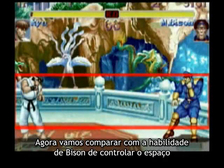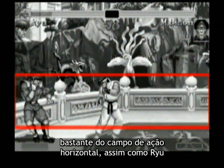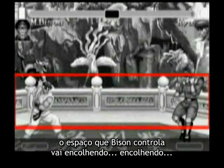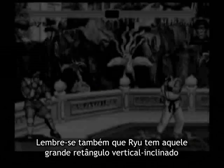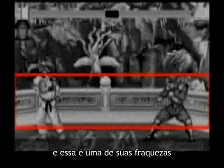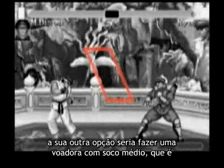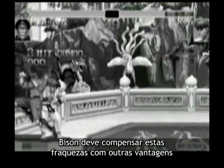Now let's compare this to Bison's ability to control space. His scissor kicks and psycho crusher let him control a lot of the horizontal playfield, just like Ryu. You can see how his horizontal rectangle takes up the whole screen. But the difference is that both the scissor kick and the psycho crusher will lose to fireballs. That means that when Ryu throws a fireball, the space that Bison controls shrinks and shrinks. Bison's got to find another way around those fireballs. Also, Ryu had that big vertical slanted rectangle representing his dragon punch — Bison is lacking that. If an opponent jumps in on him, he could try a stand fierce punch, but it has a pretty small hitbox and is not as high priority as a dragon punch. His other option would be a jumping strong punch, which is probably better, but still not as good as a dragon punch. Bison has to make up for these weaknesses with other advantages.